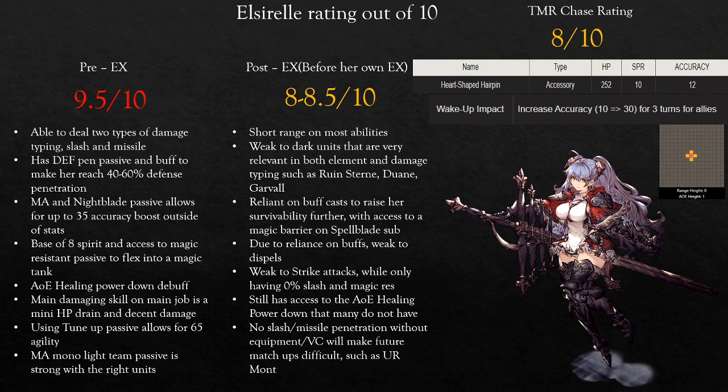For her TMR chasing, it's going to be the Heart-Shaped Hairpin with 10 Spirit and 12 Accuracy, which is nice on an accessory slot. The effect is Wake-Up Impact, which increases your accuracy by 30 for 3 turns for all allies. If you use the hairpin you get 12 accuracy, add the 35 from Nightblade passive, that's 47, and if you use the active as well it goes to 77 accuracy bonus before she's hitting enemies. If you also have the Exorcist vision card with the evasion down ability, evasion teams basically do not matter to her. Her TMR allows that extra accuracy for her team — it's niche, so I give it an 8 out of 10, but it's effective in what it does.